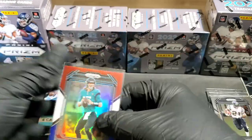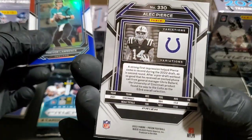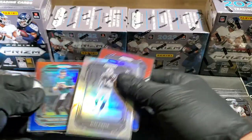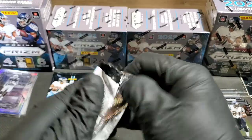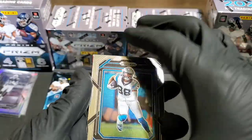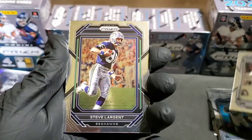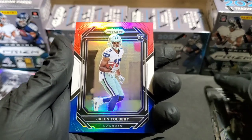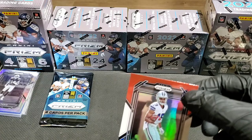Trevor Lawrence on the red, white, and blue — unfortunately not a numbered parallel. Pack five: still looking for a Brock Purdy, even a base. Right now that's your hot seller. Terrace Marshall Jr., Hunter Renfro, Steve Largent, and check it out — a Jaylen Tolbert red, white, and blue prism rookie! Another really good pull out of these packs. We have a parallel in this box with the silver variation.